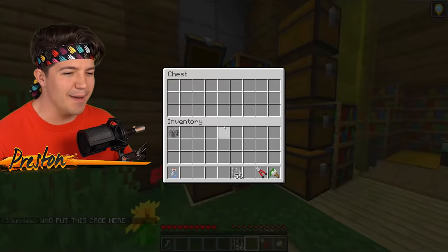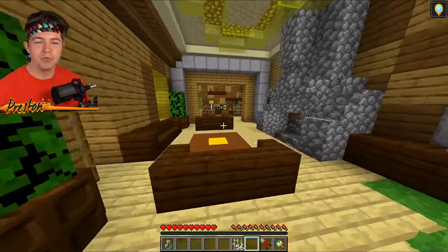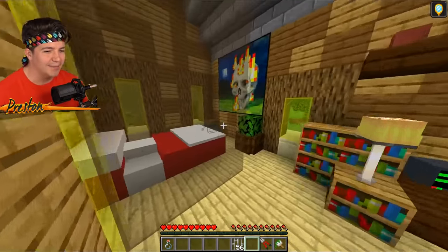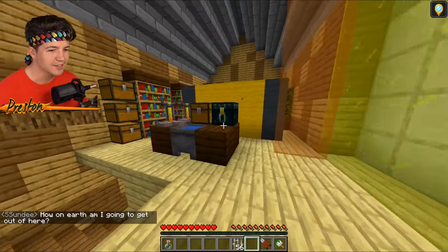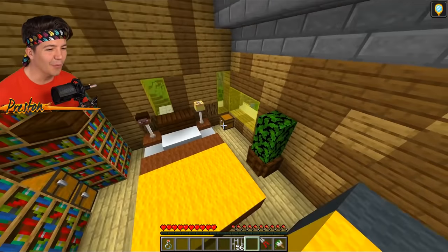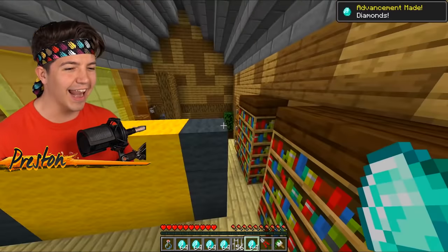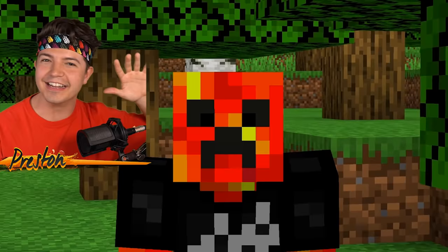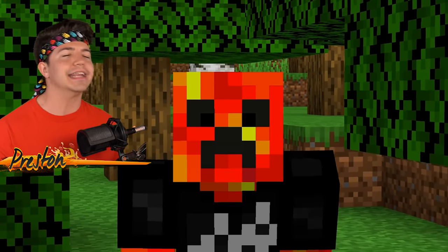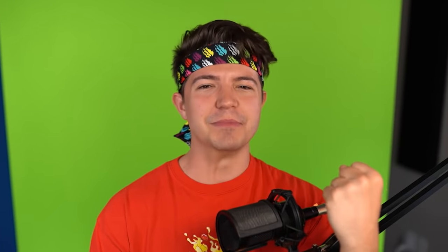He's trying to mine out with a diamond pick — it's not going to work. If only Sunday had these red bolt cutters, he could probably get out of the cage. We don't have a lot of time — we need to go get his diamonds and get out. Where did he put all of his diamonds? If I were a Sunday, where would I hide the diamonds inside of my house? Yes! We got the diamonds, ladies and gentlemen — and that is a lot of diamonds.